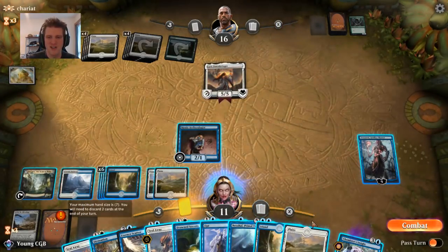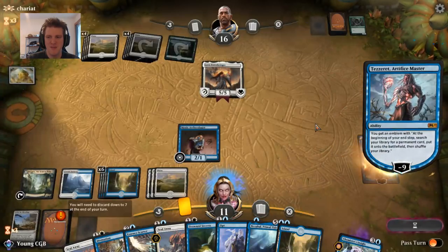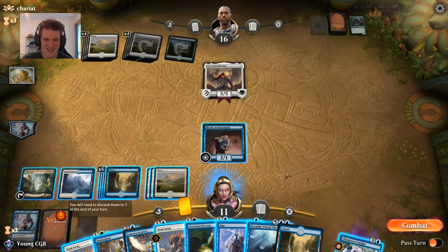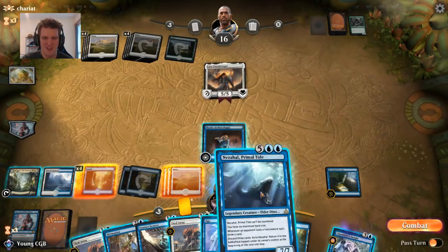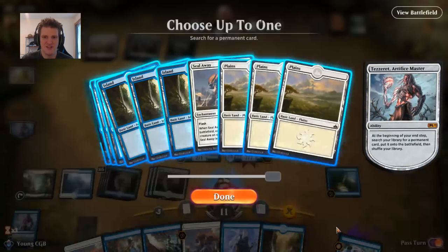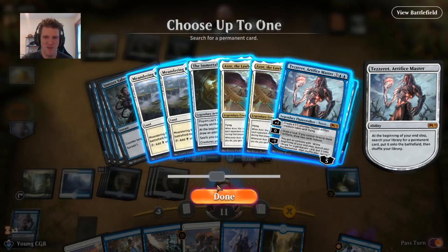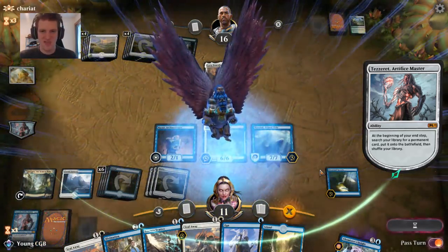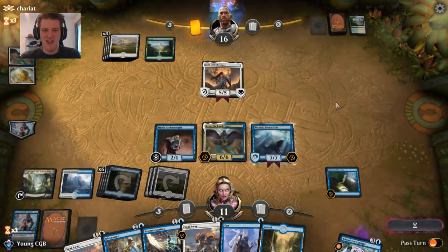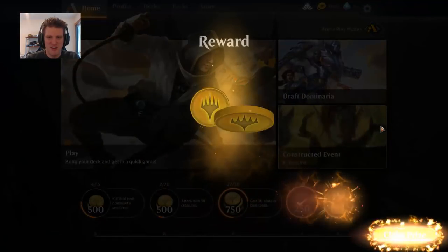So many cards — I almost don't want to draw more. The emblem says at the beginning of your end step, search your library for a permanent and put it onto the battlefield. Could be awkward if the cards are in my hand. Let's search up a permanent card — we have many choices. I'm a big fan of Azor the Lawbringer. Bigger than a Lyra, gains life, draws a million. The opponent scoops. That's the kind of glorious jank fun you should have with your silly quest decks.